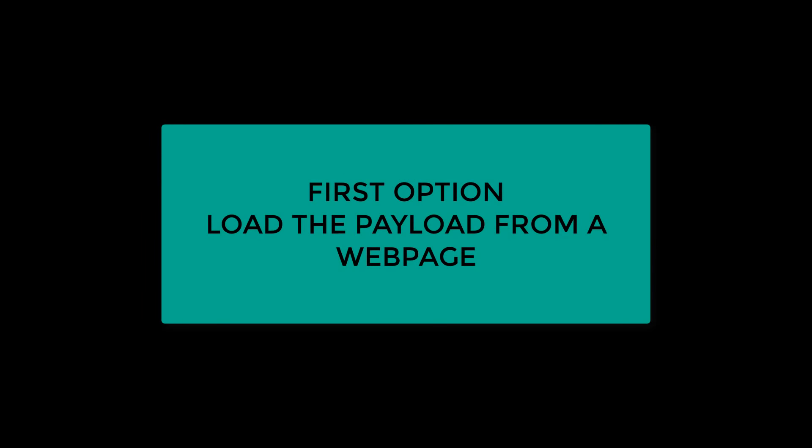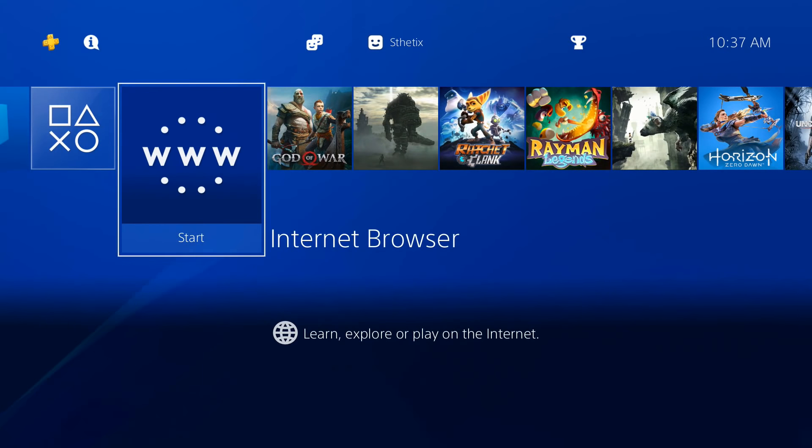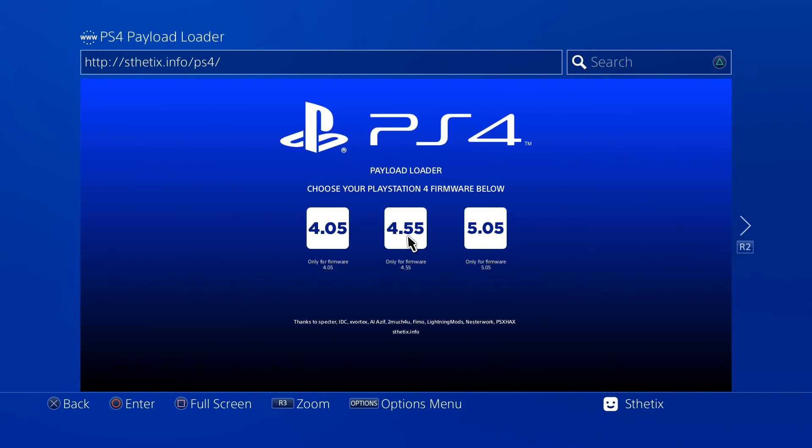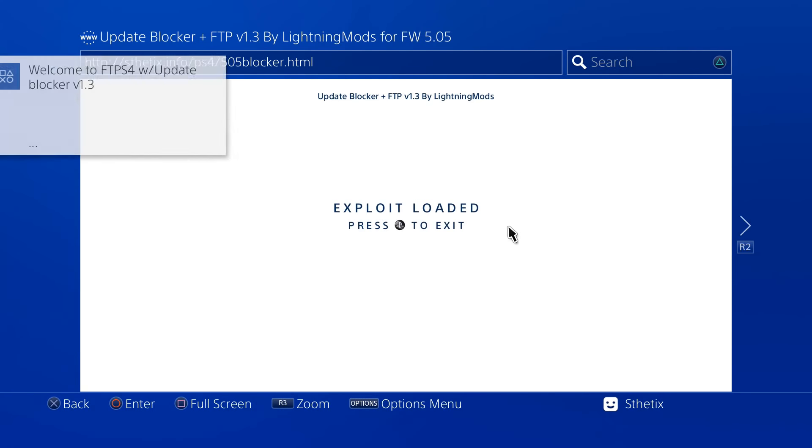Now we will try to use the first option — the online exploit. Open the PS4 web browser and you will see the same webpage. Choose the 5.05 firmware and choose the update blocker payload. This payload will prevent your console from getting an unexpected firmware update.